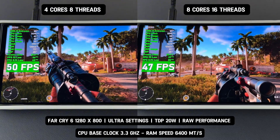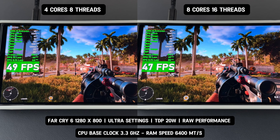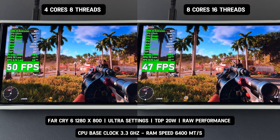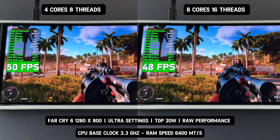Now I have changed the game settings to ultra. Let's discuss the performance differences. At 20 watts and 800p ultra settings, the four-core eight-thread processor still outperforms the eight-core 16-thread processor, delivering better overall performance.